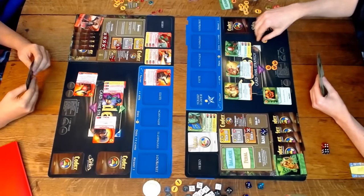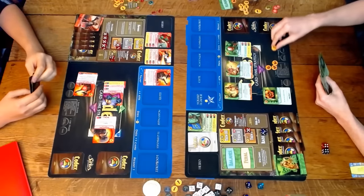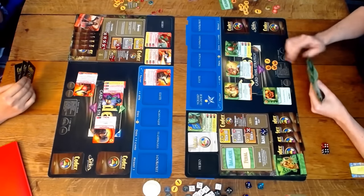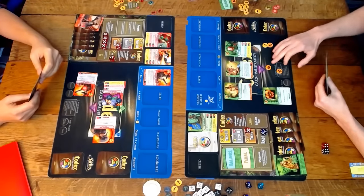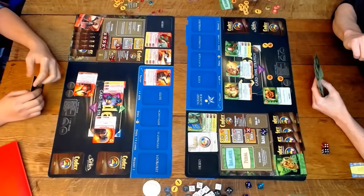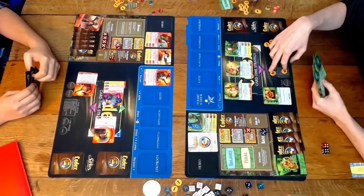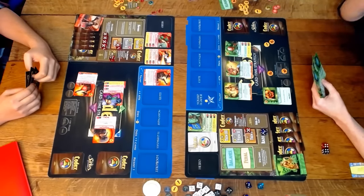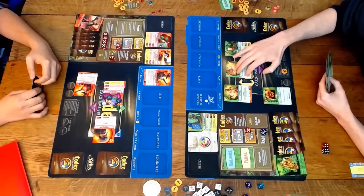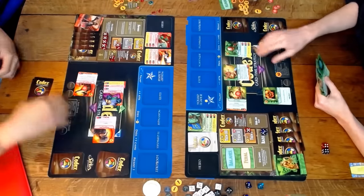I'm starting to worry about spells and I know I have to deal with your heroes before they become a huge problem. Here comes my boy Midori. He's an interesting guy — he's a 2-3 at level one. At the mid-band, which I believe is level five, he has an ability where all units you have with no abilities get plus two plus two and cost one less to play. So that Tiger Cub I played earlier, a two gold 2-2, becomes a 4-4 for one gold.